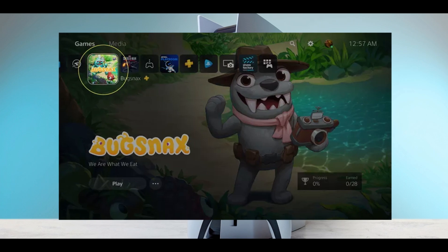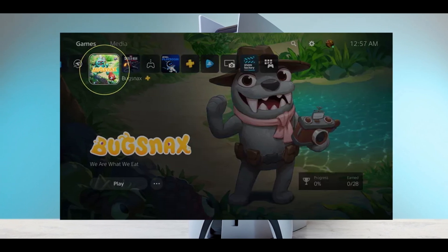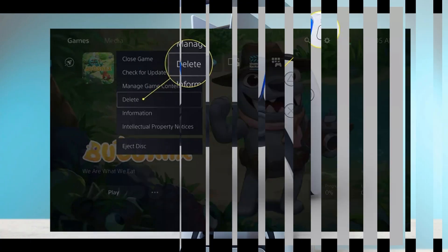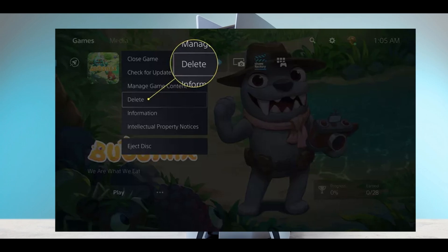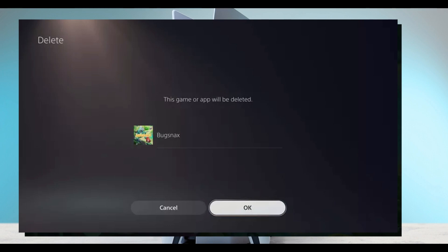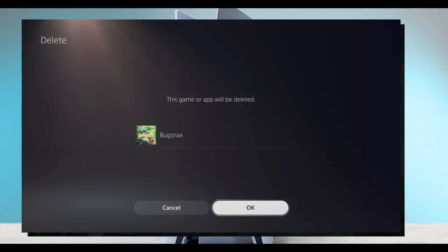On the home menu, highlight the game you want to delete. Press the options button on the PS5 controller — it's the small button to the right of the touchpad. Now select Delete, then select OK. And you are done. By using this method you can easily delete your games on PS5.